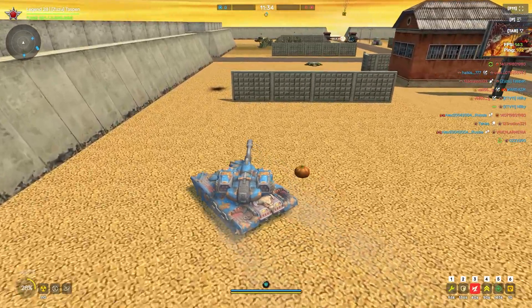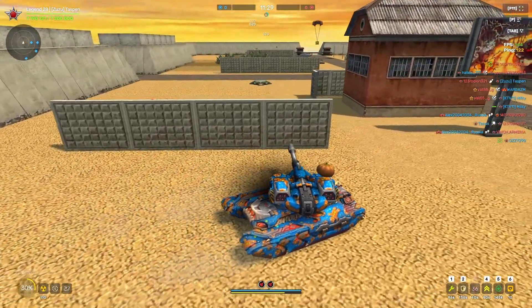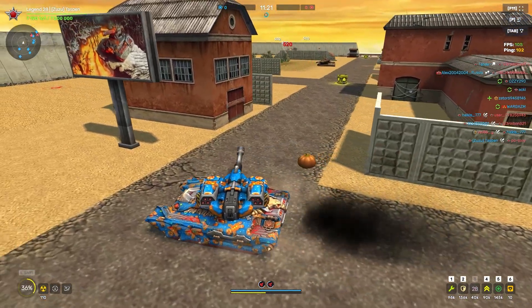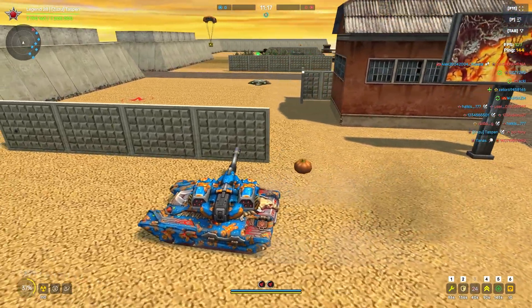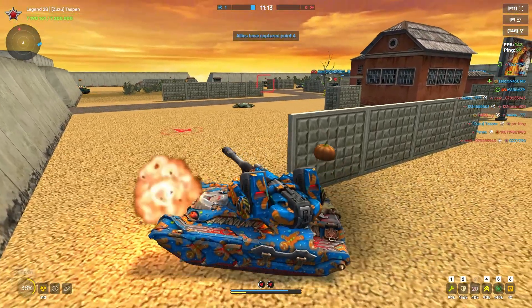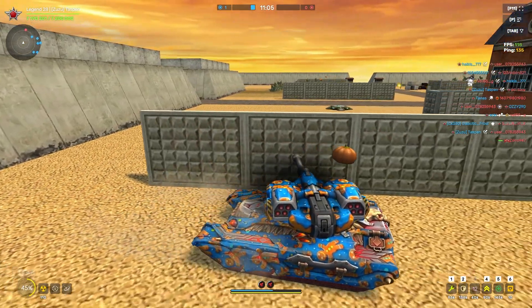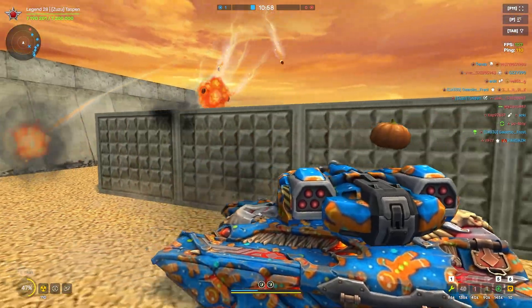It kind of drastically changes how the turret works. The rockets move so fast it's not like the normal salvo rocket — it changes it pretty immensely because you can actually hit people behind walls before they're coming towards you, and you can shoot people pretty close with these rockets. Wow, that does so much damage if they don't have protection.